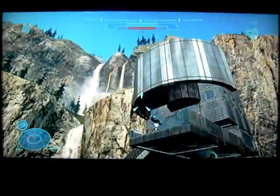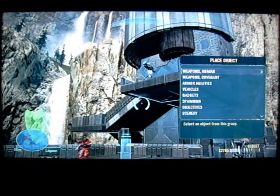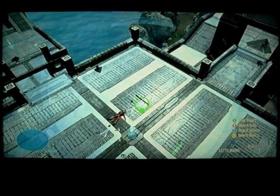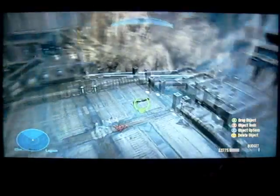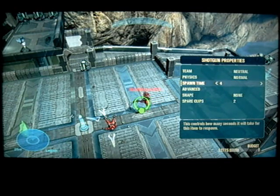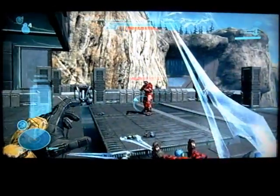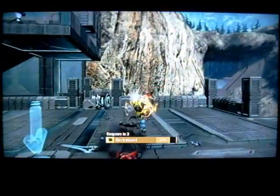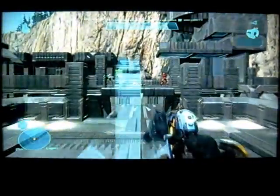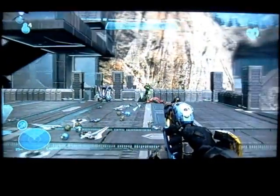Those are some tactics we can use. One of the disadvantages of the sword is that it can be boltroded. When you stop somebody mid-lunge with a sword — usually using a shotgun, which is the preferred weapon — you get the boltrod medal.